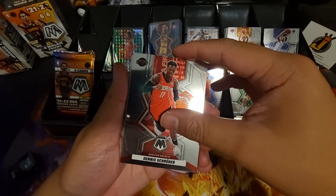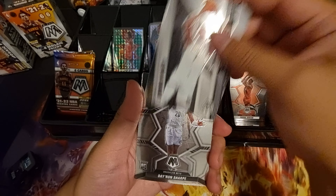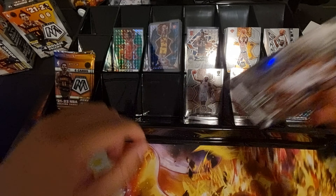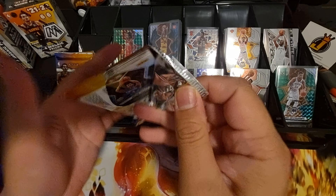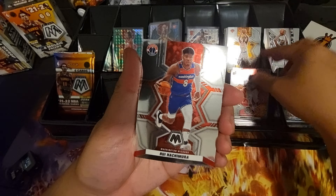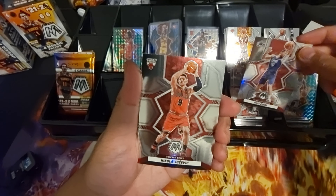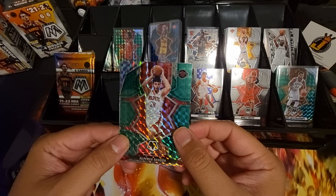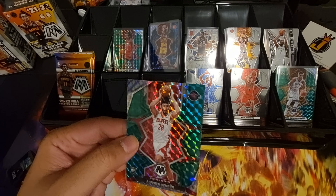Pack two — Dennis Schroder, CJ McCollum — Spicy P! Elevate of KD, Darius Sharp, and National Pride Jalen Green. Pack three — Norman Powell, Rui Hachimura now playing for the Lakers — they're doing okay at the moment — Nikola Vucevic, and another Houston Rockets rookie who's playing well. Another green parallel — Alfred Sengun and Jalen Sogs. Not a bad hit.